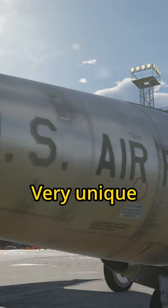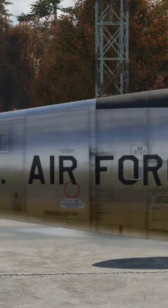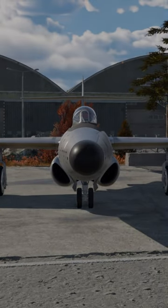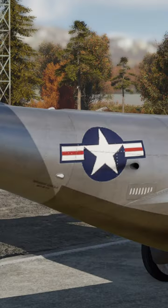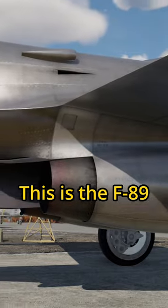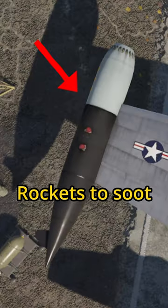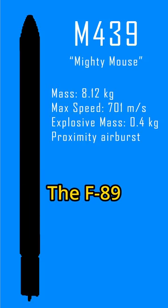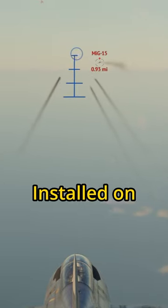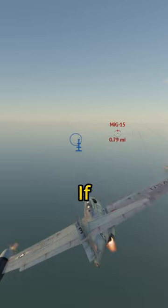This plane has a very unique feature. Let me explain. This is the F-89D, a 7.0 American jet fighter that uses rockets to shoot down enemy aircraft. This variant of the F-89 uses the M439 Mighty Mouse rocket, which have proximity fuses installed on them so that they detonate next to enemy aircraft, which is nice if you can actually hit something.